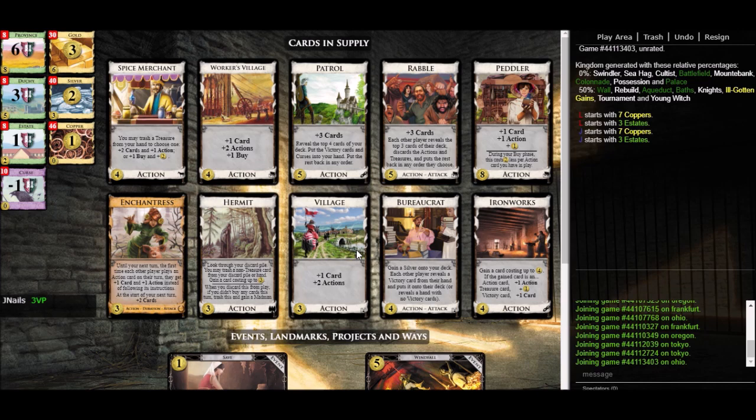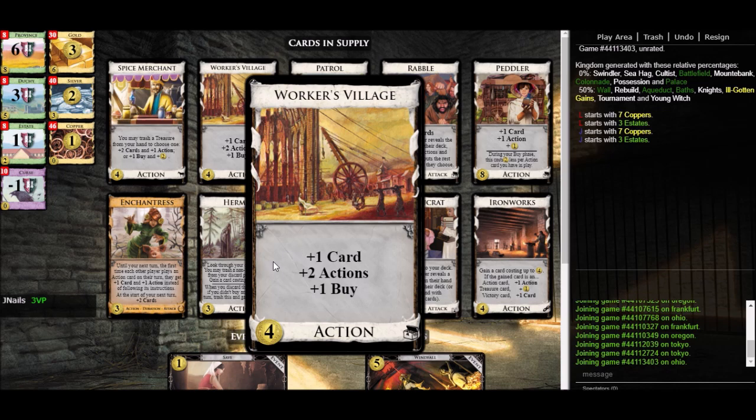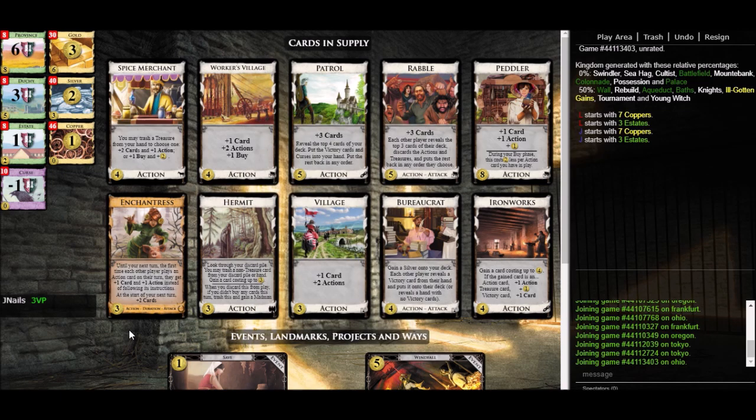So we definitely have draw. What about action? We've got Village — that's certainly action: plus one card, plus two actions. And we've got Worker's Village which is plus one card, plus two actions, and a buy. So it's basically Village but also plus buy. So we're covered on the action front.